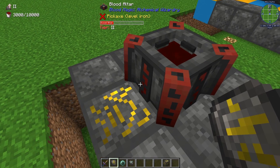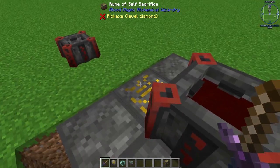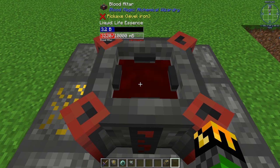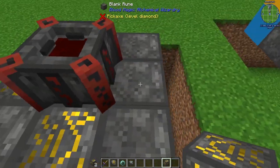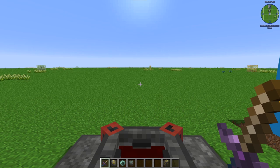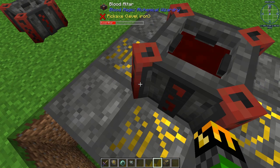Now, what does the Rune of Self-Sacrifice actually do? It increases how much blood you put into your altar per each time you right-click with your Sacrificial Dagger. Currently, you put in 200 life points without the Rune of Self-Sacrifice. With runes installed, one simple right-click increases it by 20 for each Rune of Self-Sacrifice. So with several runes, a single click increases the altar from 3,000 to 3,500. The more Runes of Self-Sacrifice you have, the more efficient each time you put blood into your altar.